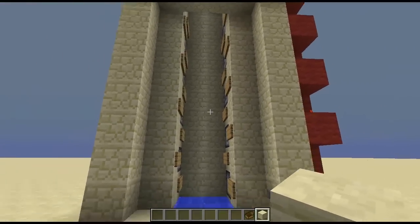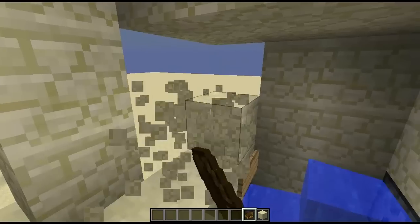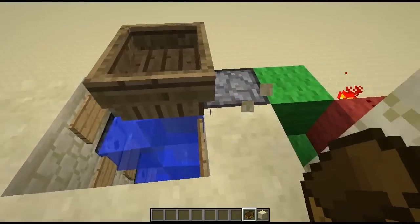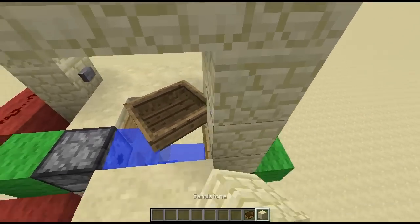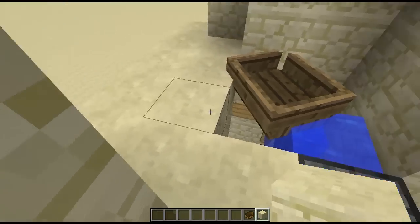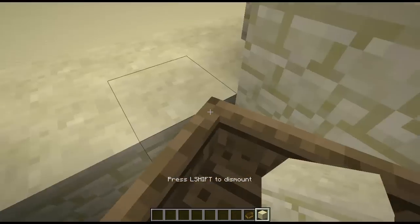So I've filled all the dispensers with water buckets and put signs in the elevator so the water does not spread. Let's just test it right now — you get this nice checkerboard effect and of course we need to place our boat in there. So destroy all of these top blocks, place your boat in the water, manoeuvre it into position, refill all your blocks at the top. And there you have it — a perfectly working elevator.